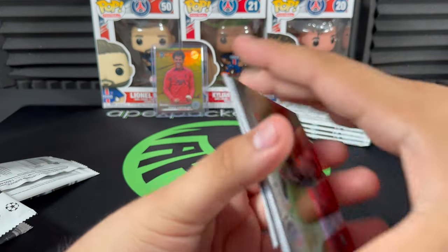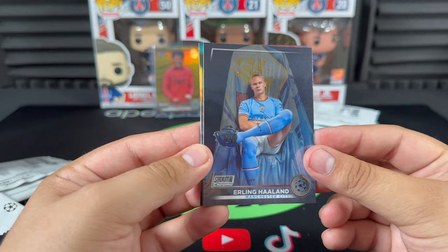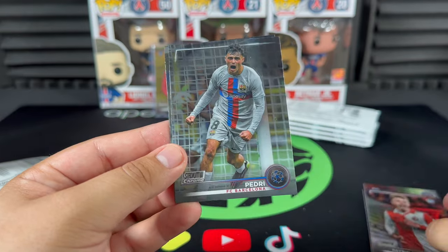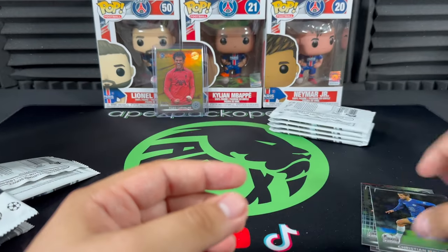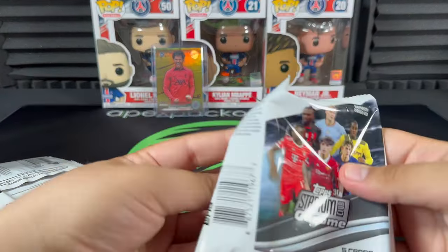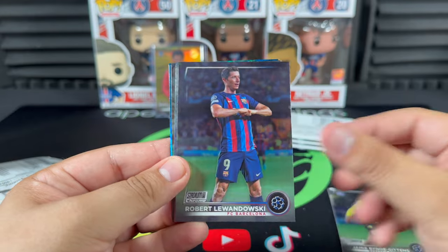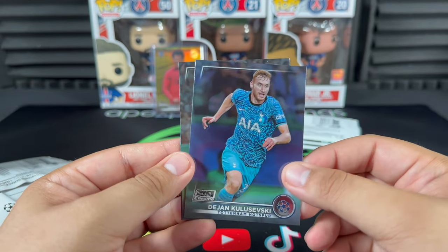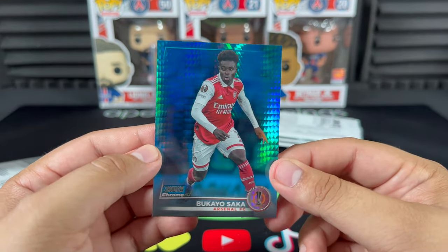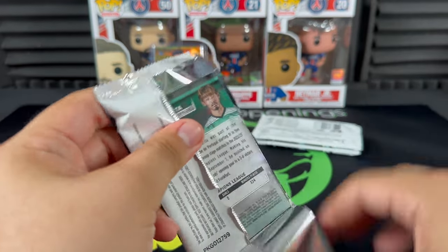Let's see if we can get a good numbered card in mega box number two. Samuel Illing Jr., oh that's a banger of a picture for Haaland — pretty dope. Haaland refractor! Wout Weghorst again, Pedri González, and Christian Pulisic. Four packs left to go, still no numbered card — still looking for our guaranteed numbered card. We got a blue prism in here — Lewandowski, Nicolò Barella, Dejan Kulusevski, Mathis Tél, and Bukayo Saka — absolute baller, one of the best players on the planet right now.